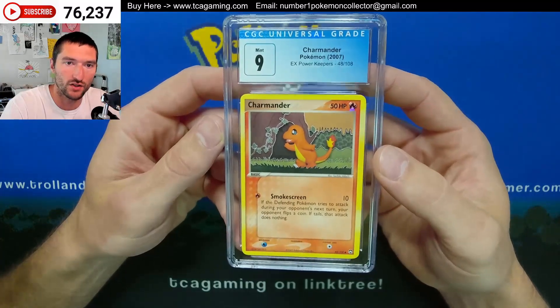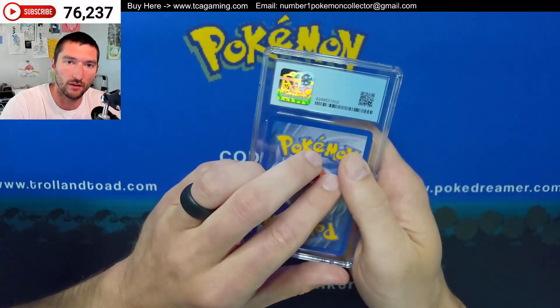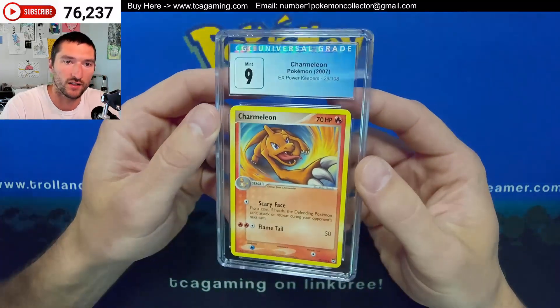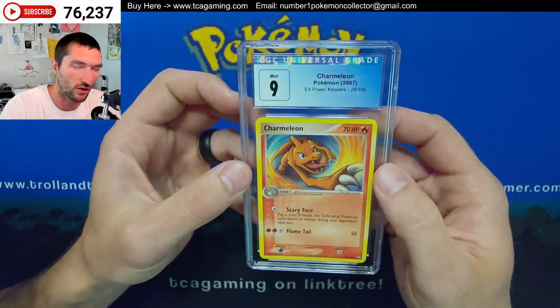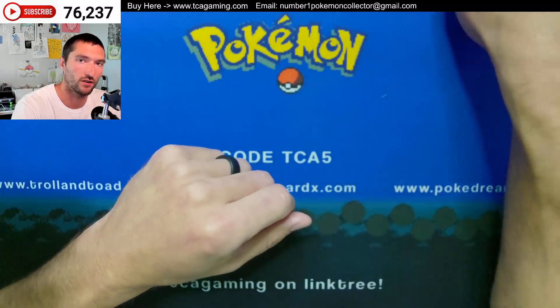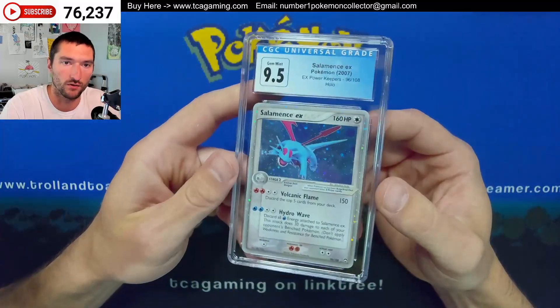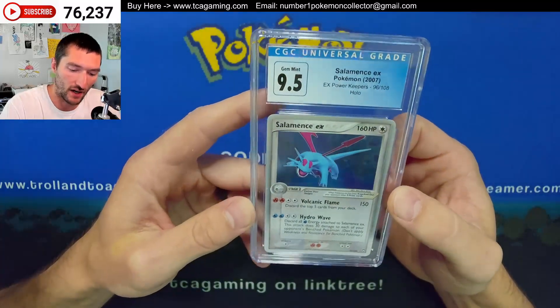Next up we have a Charmander — got the Claymation going on there with that one. Pulled the 9. That one did not have a pedigree. Next up we have the Charmeleon. It would have been cool if somebody had pulled a Charmander, Charmeleon, and a Charizard in a pack. I know we did pull a Charizard in the most recent Power Keepers we opened. And look at that — pulled the 9.5 on the Salamance EX.